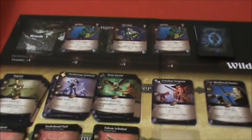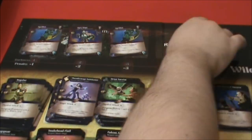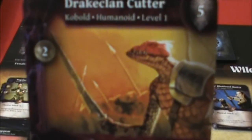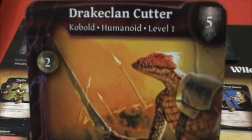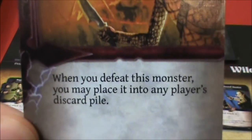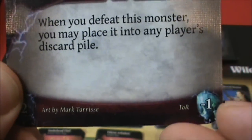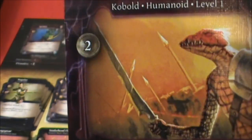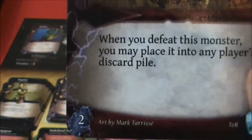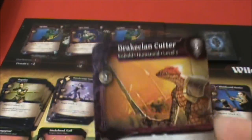More monsters. Finally something a little less powerful — Drake Clan Cutter. He's going to be minus one victory point for killing him, but he is worth two gold and two experience, so there's kind of some value there.